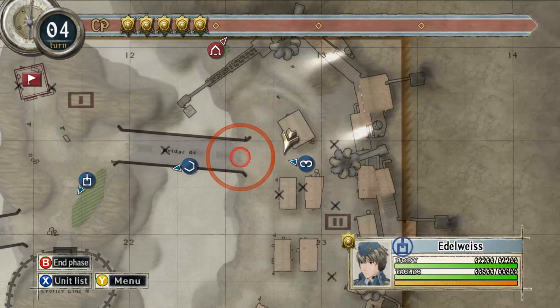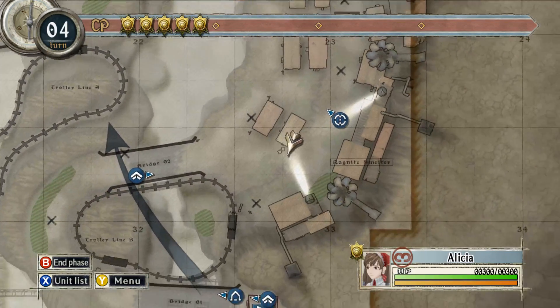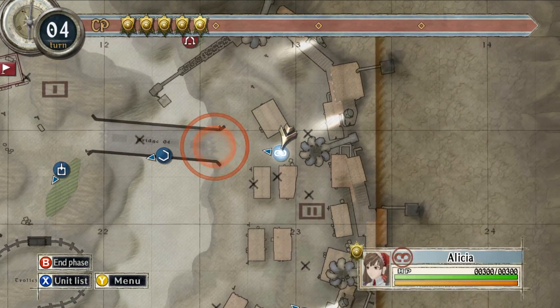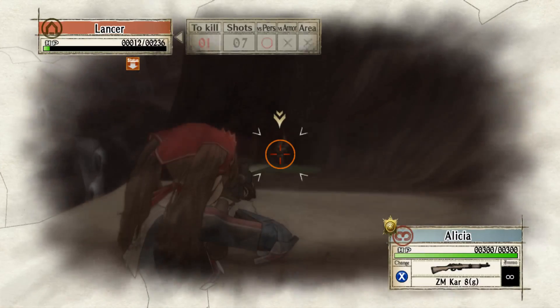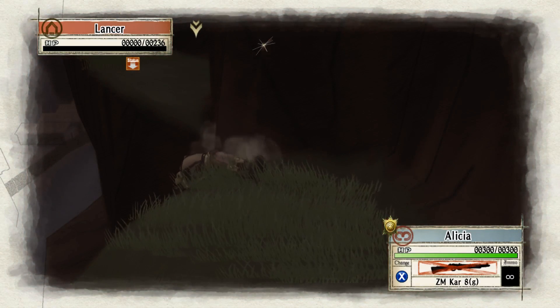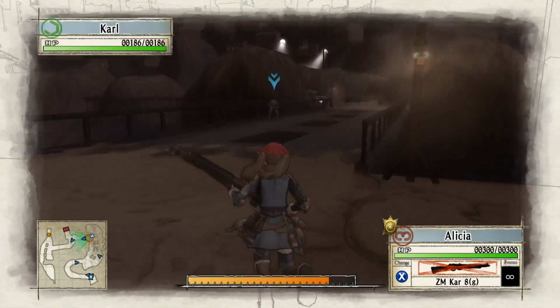I think he's still vulnerable. If we get a single pot shot off we can just take him down. Please hit! Okay, that's our insurance policy, and since both units are dead, Alicia might be able to take her camp on this turn. That makes things a bit easier.